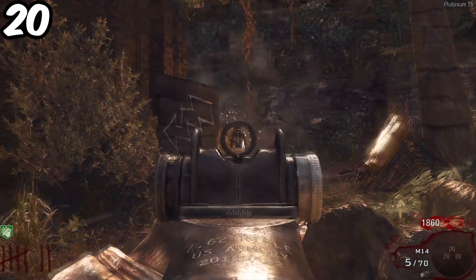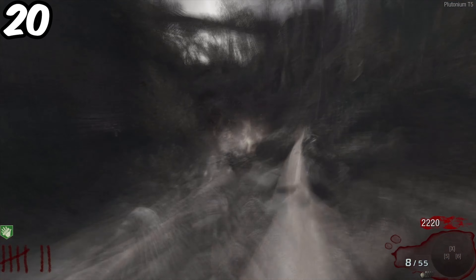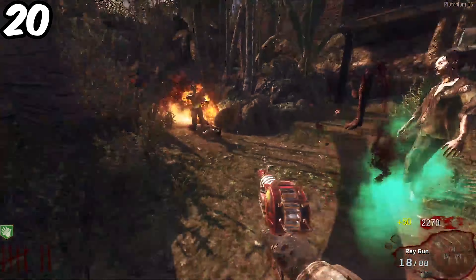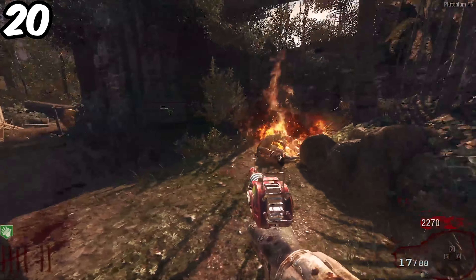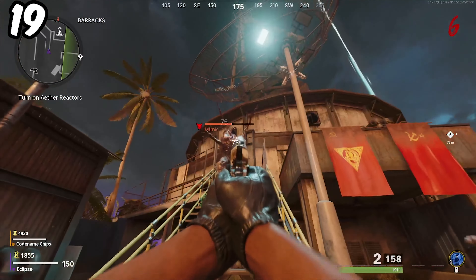Napalm Zombies are super easy to deal with while still posing a big enough threat. If you don't properly deal with them, their explosion could make or break your game, and they spawn pretty much every single round alongside Shriekers. The Mimics are pretty much just really ugly guys from Firebase Z who take a good amount of damage and also surprise you.